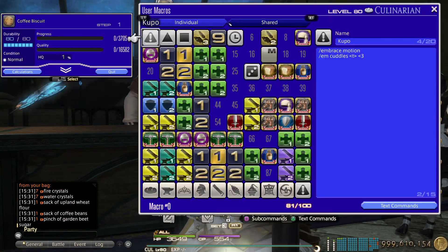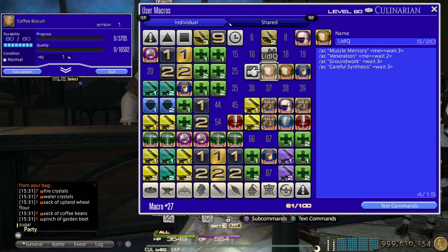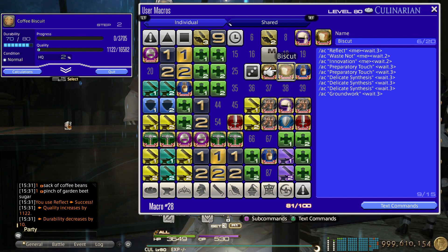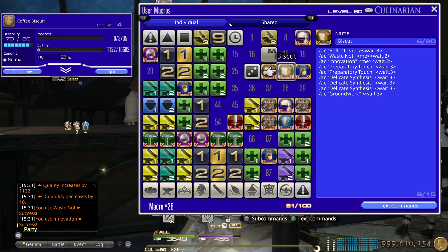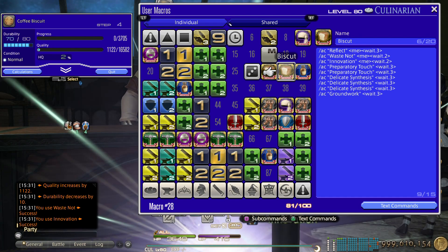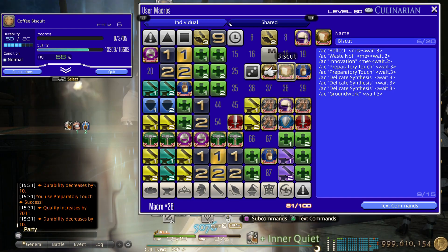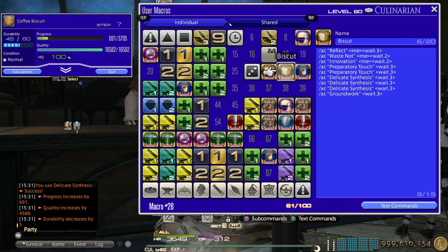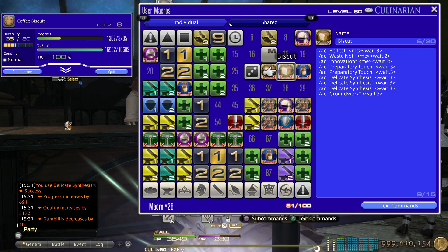This macro doesn't need any food or potion or anything — just pop the macro and HQ them. Once you've spent all your allowances, send your retainers out to get the materials, so by the time your allowances come back you'll already have the materials ready.